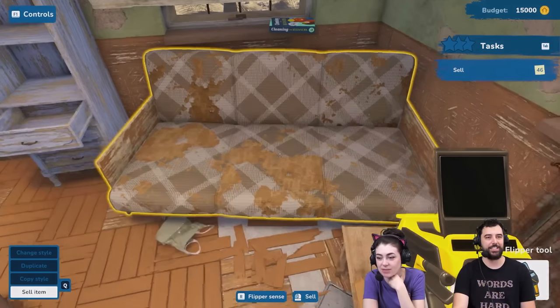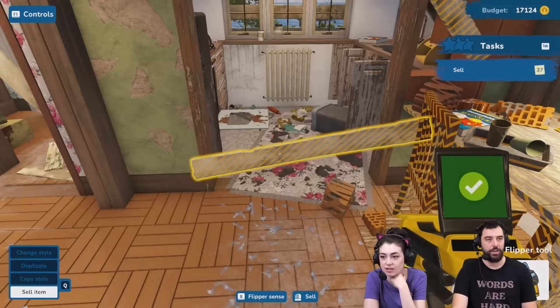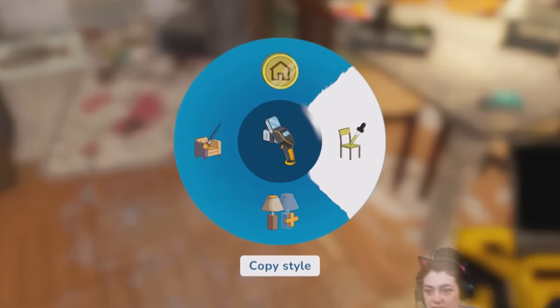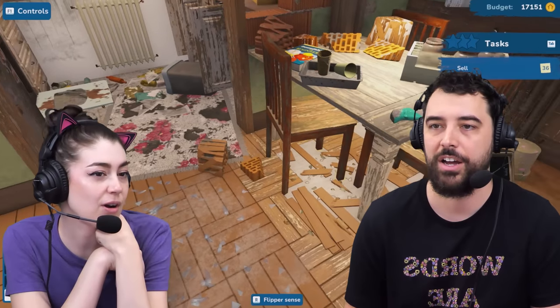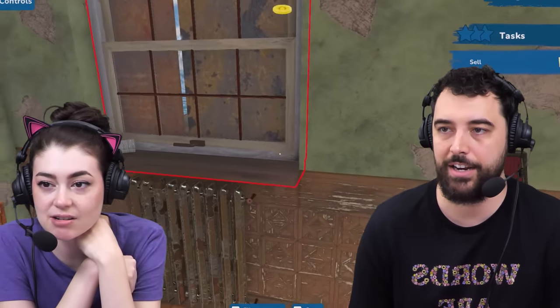I wonder if I can trash bag it, or sell it? R — Flipper Sense. I pressed R and it brings this up: sell item, copy style, duplicate — I love that — or change style. So if you buy something and you want a different color, you don't have to sell it and rebuy it in a new color. Interesting, I like that. R shows suggestions of what you're supposed to get rid of, and it brings up that. There's a trash bag — collect trash.